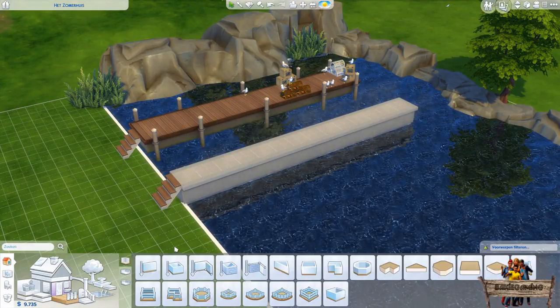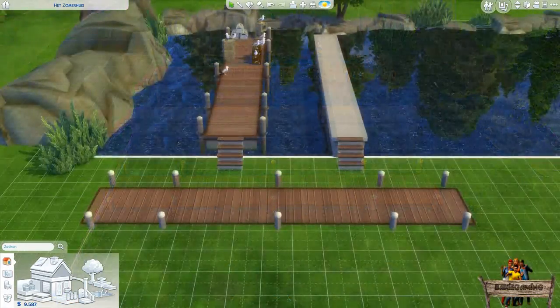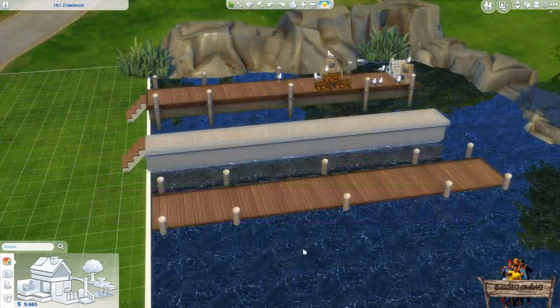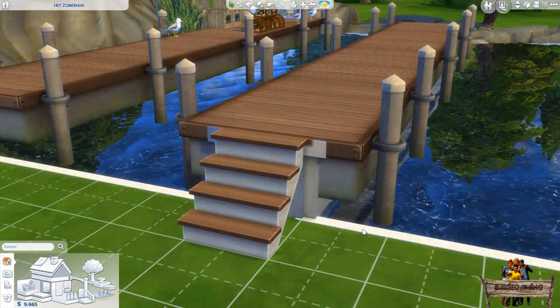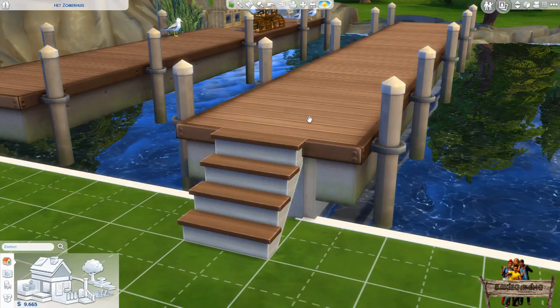We're now going to place the walkable version. After you place this version on the water surface you will notice that it is lowered into the water — the same thing happens if you place it on terrain. The reason I did this is because when placing this one over the foundation we just built, it will pop up just a tiny bit above the foundation where your Sims are going to walk. This tiny bit is just enough to see the dock and also just enough to make your Sims' feet not disappear inside of the dock. By using the Alt key you can move the dock slightly forward to hide the overlapping part.